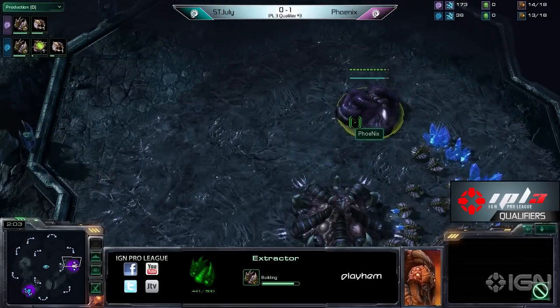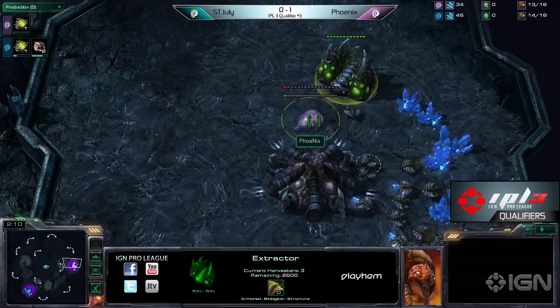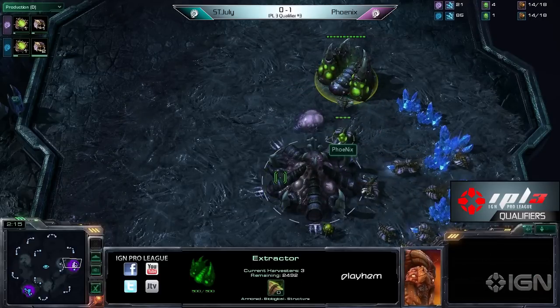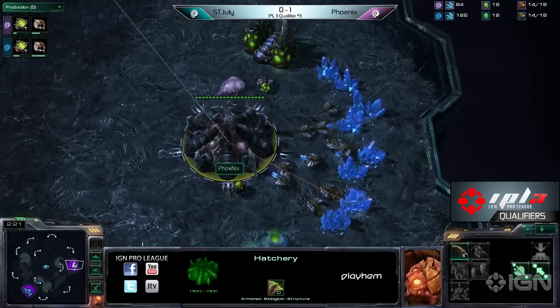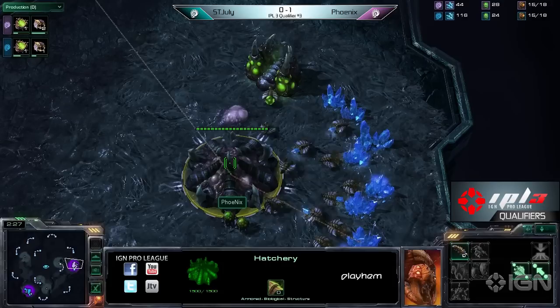That was the super snake eyes roach all-in right there off one base. That was pretty nasty. But he did manage to take a very quick game one off of July Zerg, so I'm sure Phoenix will take that with no questions asked. Regardless of how he did it, it's done.